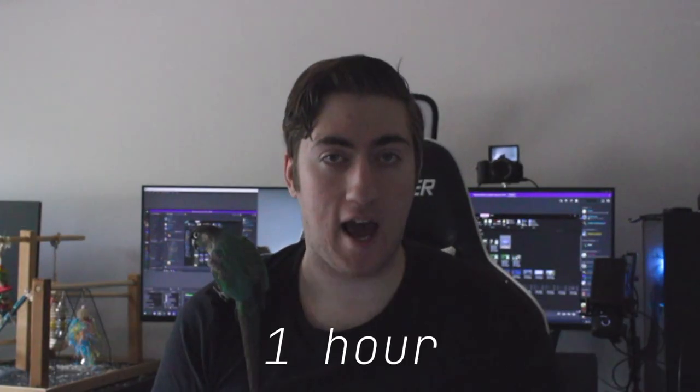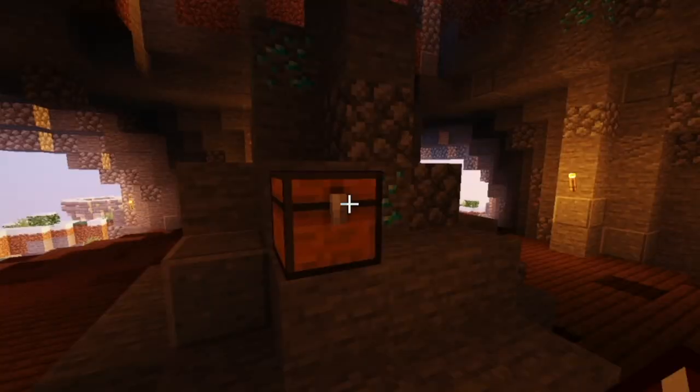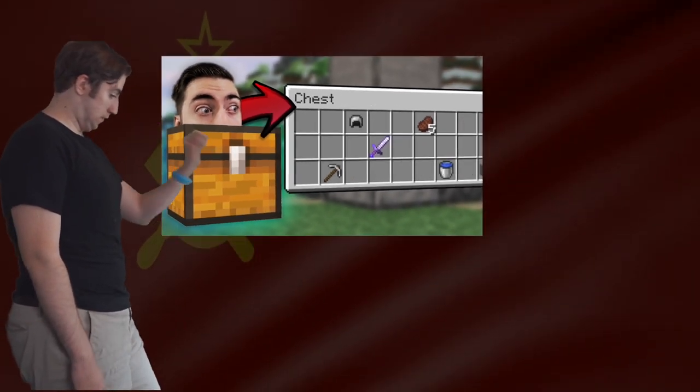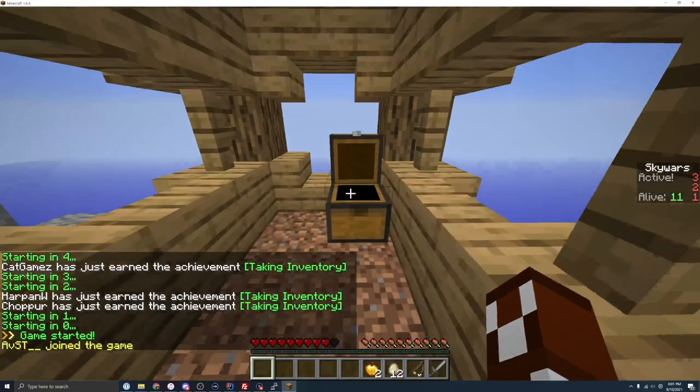We're one hour into the two-hour Skywars challenge. There are only two things left to do. The first is making sure random loot spawns inside all the different chests on the map. I already coded a system for this in an older video, so I reused that — and just like that, loot is spawned in all the chests around the map.